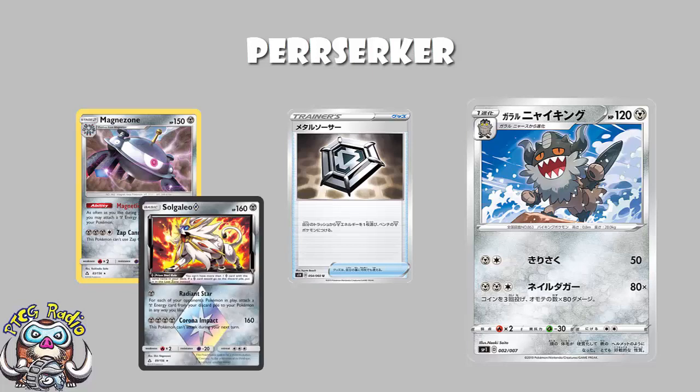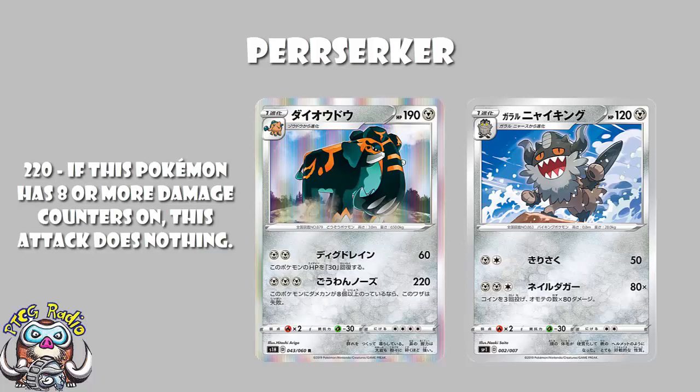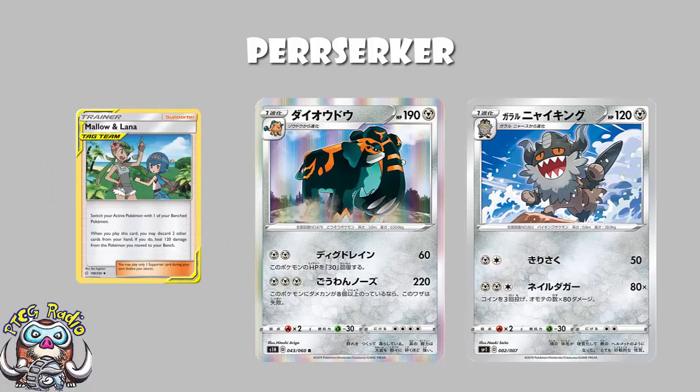We need to look at this in the context of other Metal Pokemon hitting for free Metal energy. Take Zacian V: free energy, 230 damage, with an ability to draw free cards and attach Metal energy. And if you want a single-prized stage one, how about Copperajah? Free Metal energy, 220 damage — and yes, the attack fails if there are eight or more damage counters on it, but just heal with Mallow and Lana and you'll probably be alright. That's only 20 less than hitting three heads on Galarian Berserker.